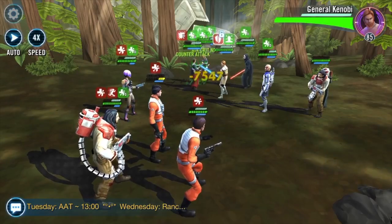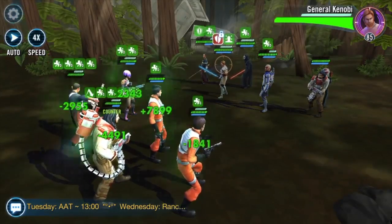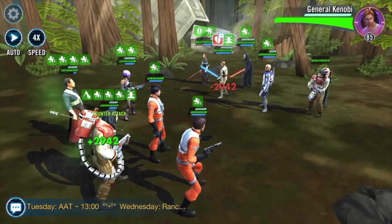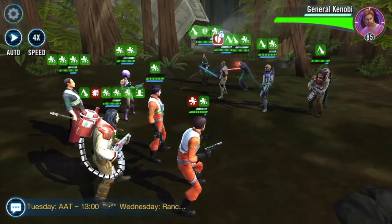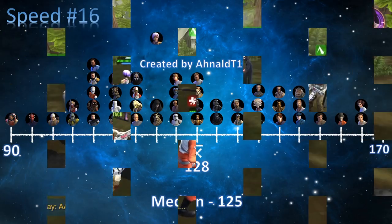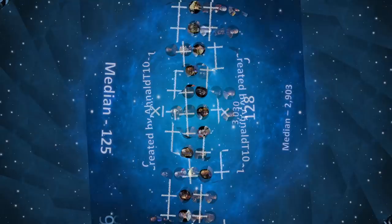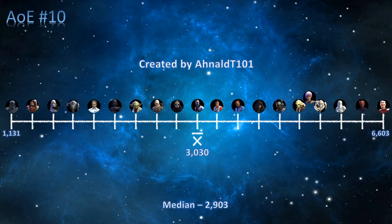Sabine is quite a unique character when it comes to her kit, but before we look at her kit, let's take a look at her stats before considering mods and abilities. Diving into the pros: she is ranked number 16 in speed with 151 speed, which ties her with the Sith Assassin. Her AoE ability is number 10, where she can deal 3,391 damage.